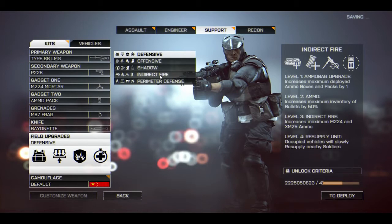Now we have the support class-specific upgrades. The first one is indirect fire. Level one is ammo bag upgrade, increasing maximum deployed ammo boxes and packs by one. Level two is ammo, increasing maximum inventory of bullets by 50%. Level three is indirect fire, increasing maximum M224 mortar and XM25 ammo. Level four is resupply unit — occupied vehicles will slowly resupply nearby soldiers. It's confusing that level two is ammo when the support class already has access to ammo boxes — I'd change level two to something like flak, especially for mortar users.